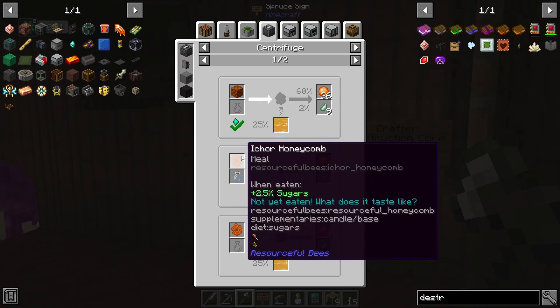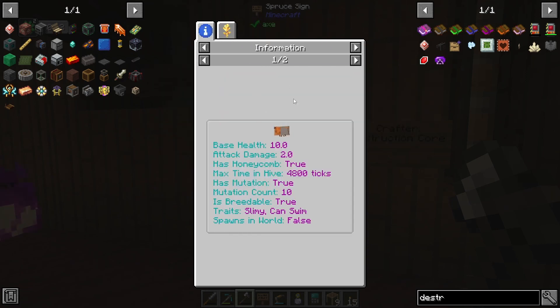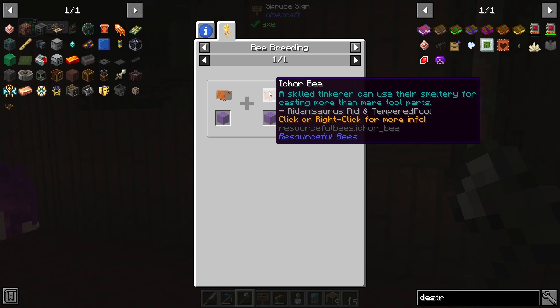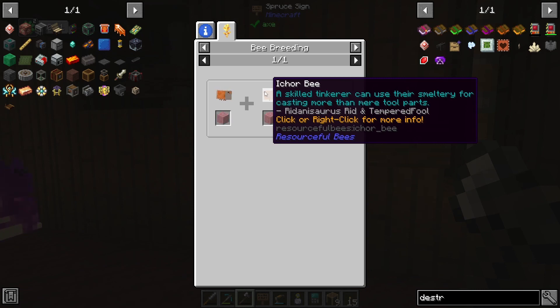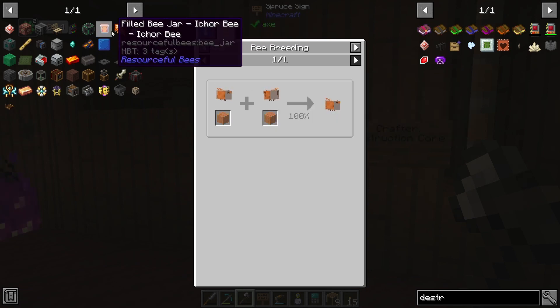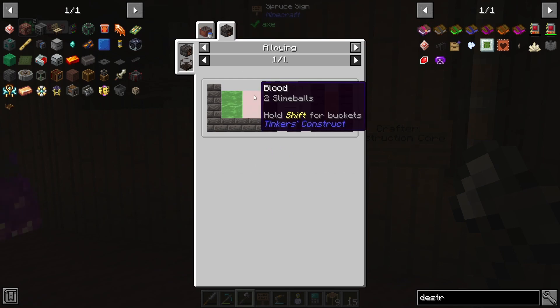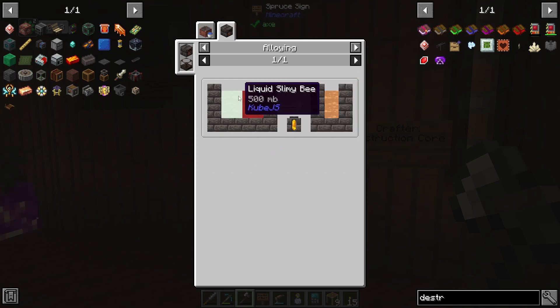If we can get ichor honeycombs, we can easily process them into ichor balls — that's going to be real simple. It's also going to give us processor bindings, which are never a bad thing to get. So how do we get an ichor bee? If we go down the path and see the ichor bee, there's nothing here to tell us how to breed it. However, it does tell us you can use the smeltery for casting more than mere tool parts. So let's actually look at the filled bee jar — in the casting table off of your smeltery, you need liquid ichor bee, which you get from alloying blood and liquid slimy bee together. I may already have slime bees — we'll take a look at those later.